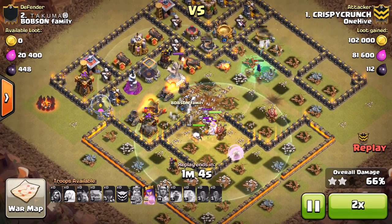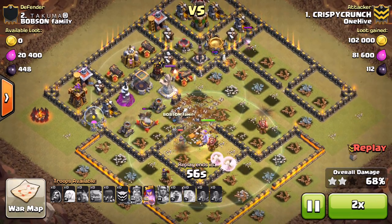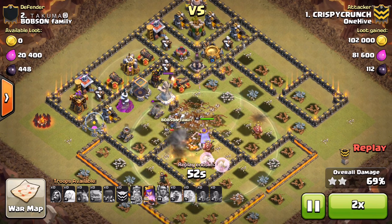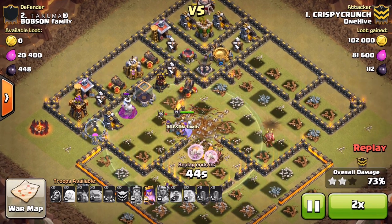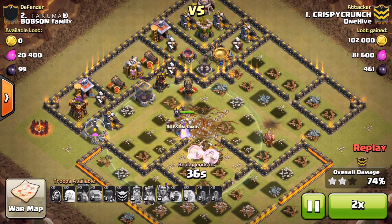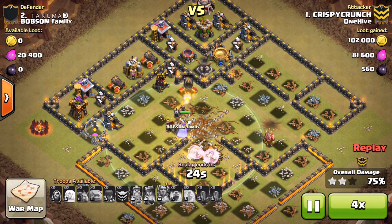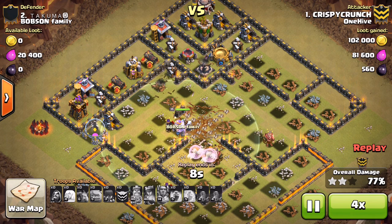She continues to move forward, meets back up with the warden, and pretty much they're the only things left. A minute left with a few skeletons and witches doing their thing. The healers did not peel off to get on the queen, which kind of sucks because that one X-Bow was targeting the warden — might have gotten much further. But anyway, a very high percentage two-star on that Town Hall 11. Good job to Crispy Crunch — those are the ones we're looking for right now.